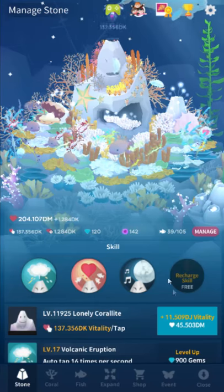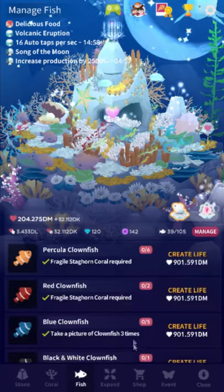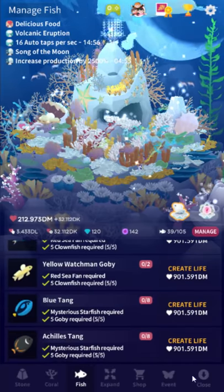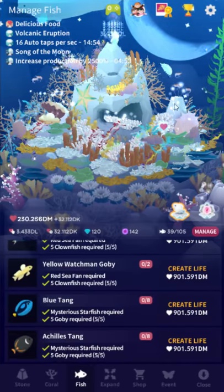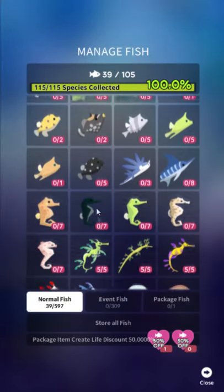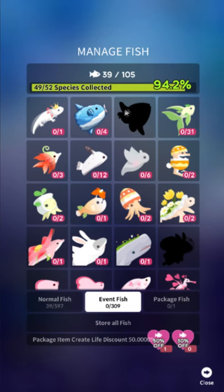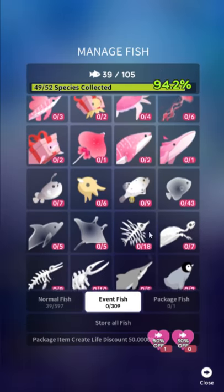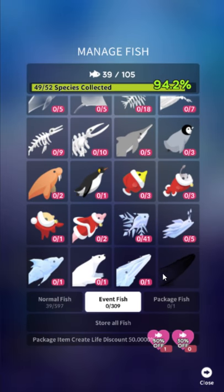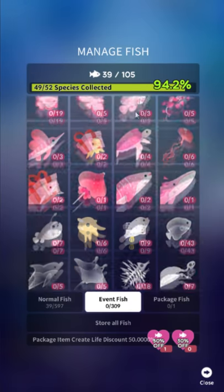I'm SirTapTap and I've done the impossible again! I have gotten all of the fish in Abyssrium finally. I got the DL — I got the giant green kelp, which means I could get the last few fish. I've got 100% of the normal fish and I actually do have 100% of the event fish, even though it doesn't say I do here. Something infuriating they did is they decided to put the premium event fish in the event fish tab instead of the package fish pet tab. That's pretty stupid.